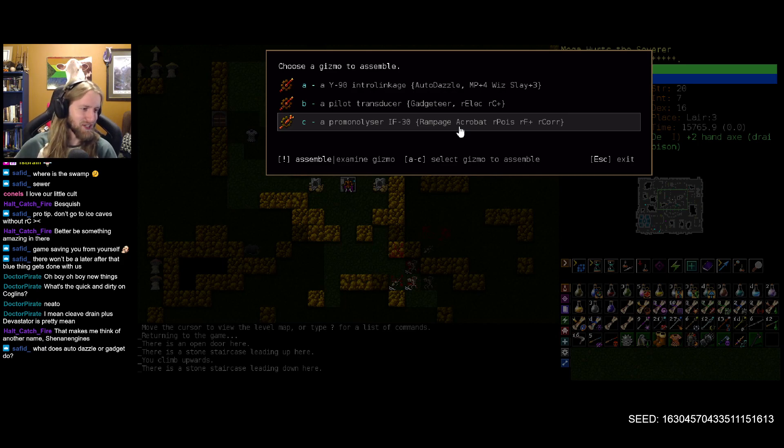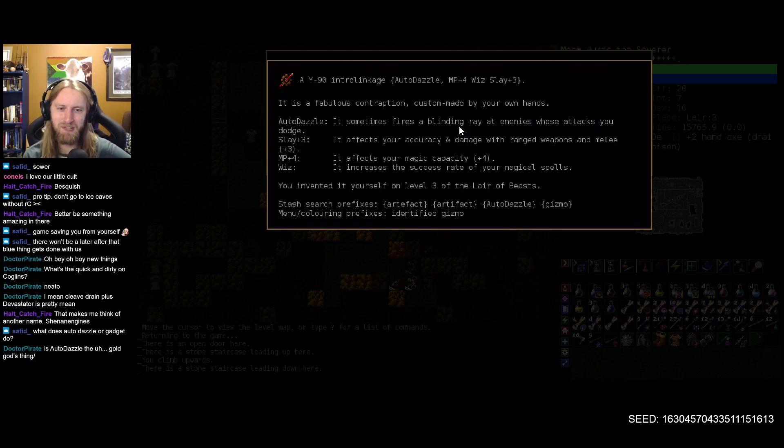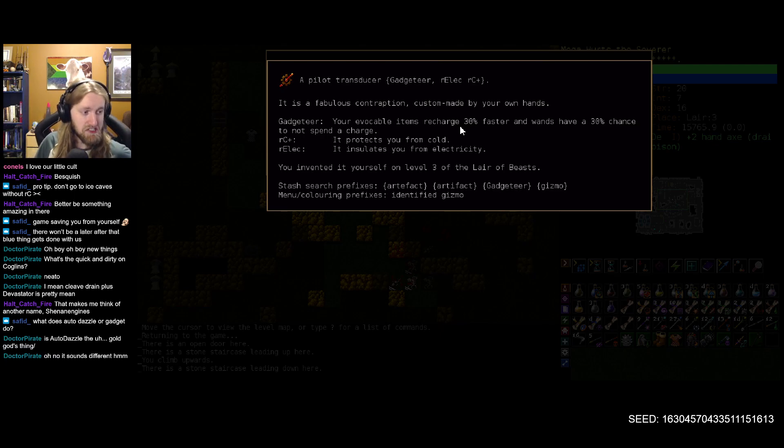What the heck does auto dazzle gadget do? I'm making all these assumptions — I should take a look. Sometimes fires a blinding ray at an enemy whose attacks you dodge. Interesting, so we want some evasion for that. I think slaying will be doubly effective because it hits both weapons, so that's really great, even if I'm not a big fan of wizardry and MP. Gadgeteer: vocable items recharge 30% faster and wands have a 30% chance to not spend a charge.